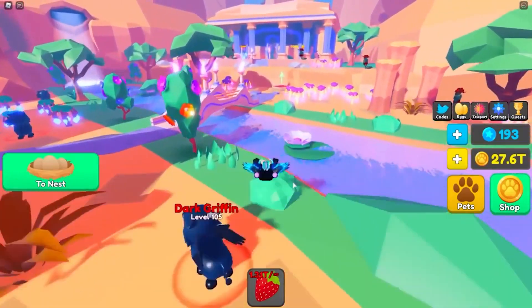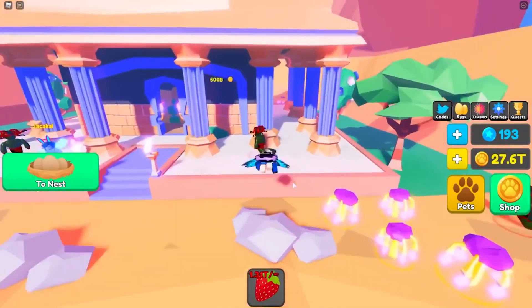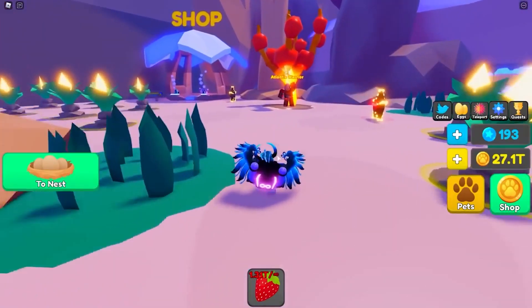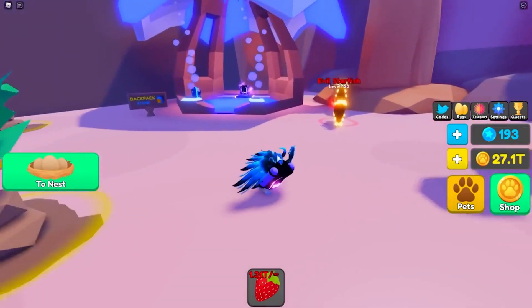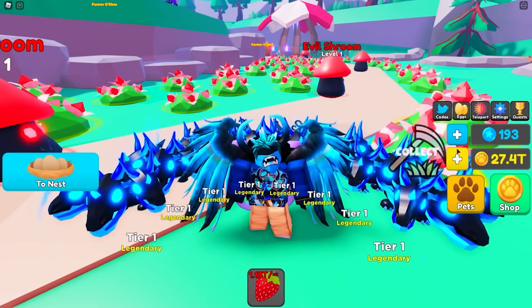Because these discount coupons are going to expire, take advantage of them while they're still available. Here are the Pet Sim X cheat codes. Super 25k: redeem this code to get 5,000 diamonds. Release: redeem this code to get 1,000 diamonds. Join the main Big Games group to get a free pet.